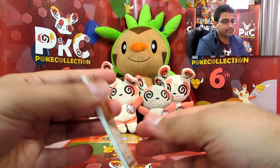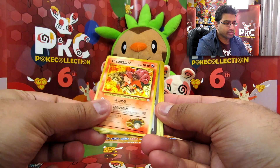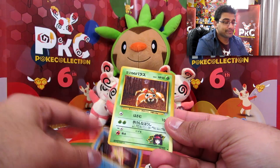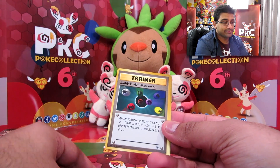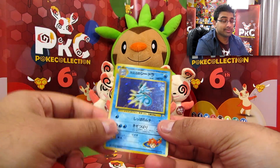We've got Vulpix — I don't remember this one. Trainer. Executor. Staryu. Jigglypuff. Misty and her Staryu again. And a Seadra holo — pretty cool.